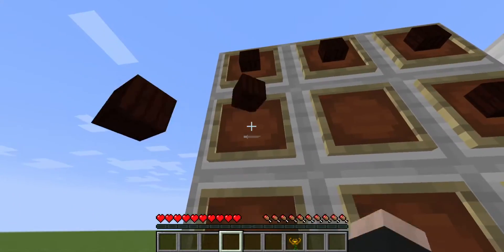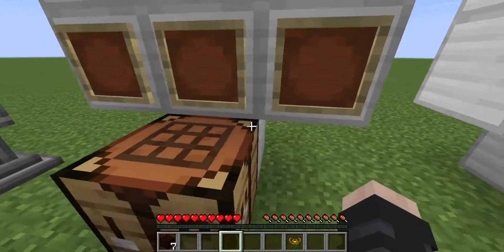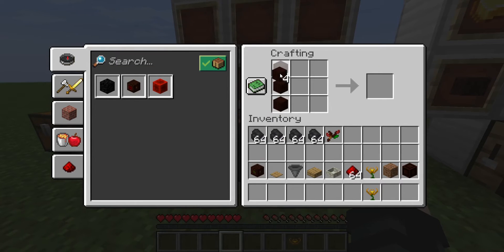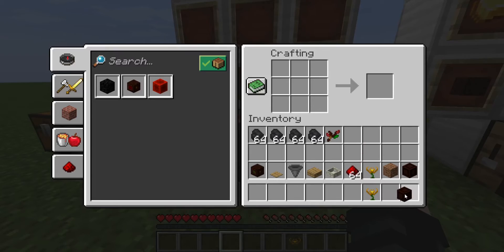Next we're going to be making an open crate. Contrary to what the wiki says, you do not need pure living wood — you just need living wood planks. Arranging these kind of like pants will give you an open crate.